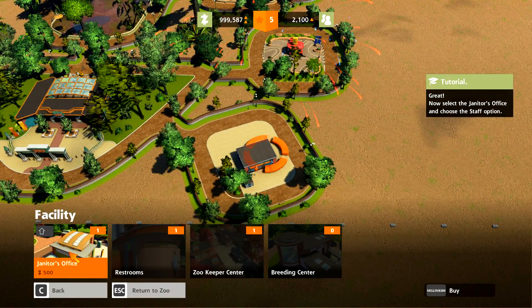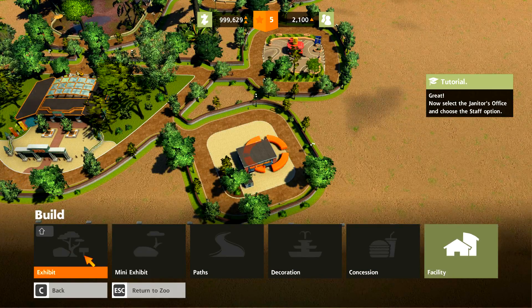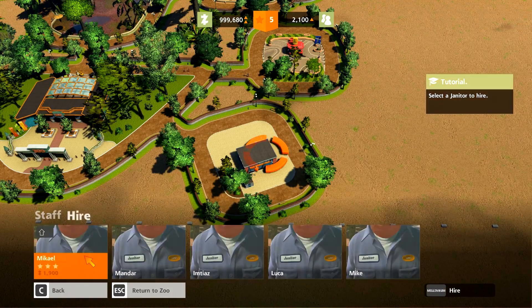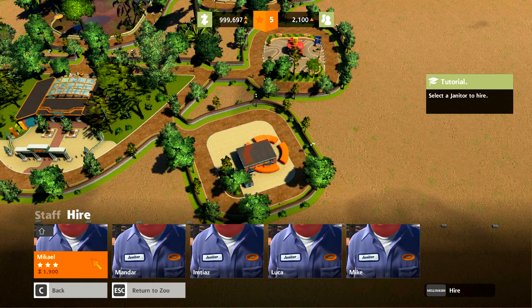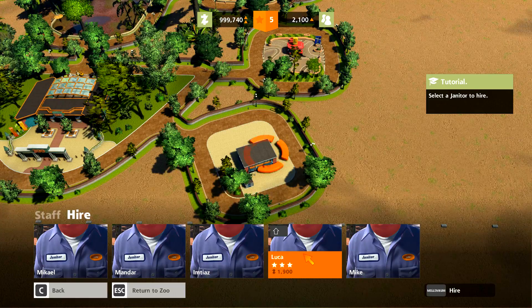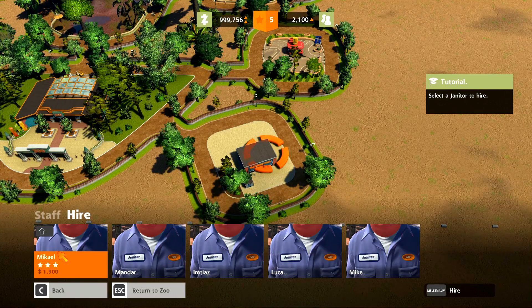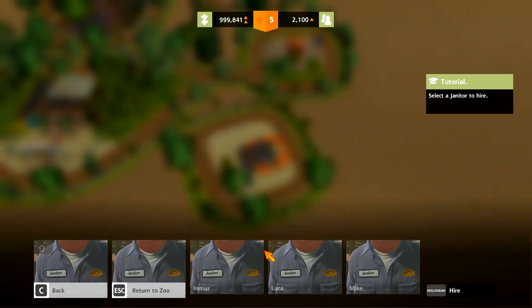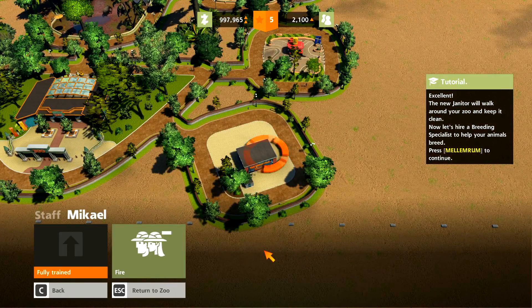Now select the Janitor's Office and choose the Staff option. Go back and select Edit Facility Staff, then we can hire someone. Michael has three stars, others have two stars and one star. Let's go with the three-star option. Janitors help maintain your zoo, cleaning up litter and making sure the guests' tidiness needs are met. He's fully trained — looks like fully trained is the highest level. Excellent!